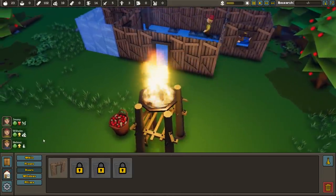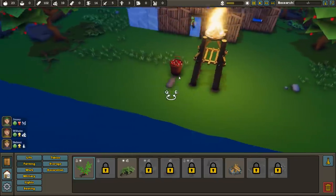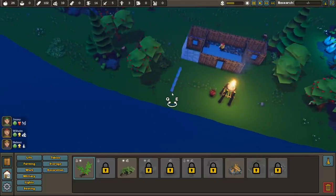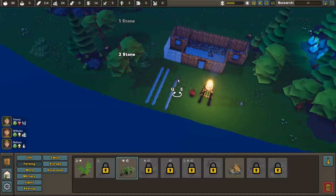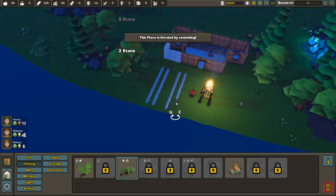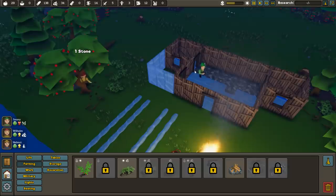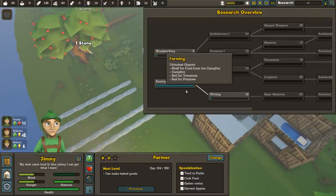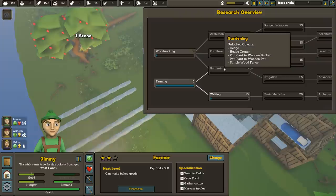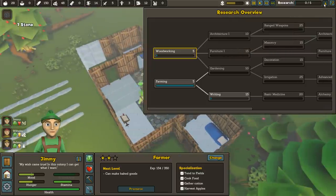Farming has been unlocked, so our farmer will now have a job. Let's set up soil for tomatoes right here on the coast, and then add some potato plots as well — that should keep them very busy. We also need to pick the next research. Farming is done, so now we can pursue woodworking, writing — which gives bookshelves and eventually leads to medicine — or gardening for hedges and fences. Woodworking is probably the most important.